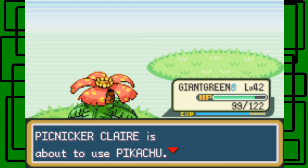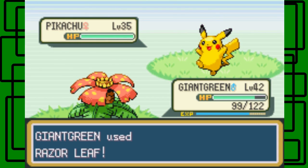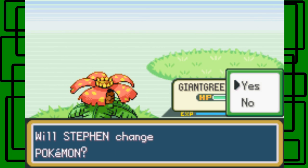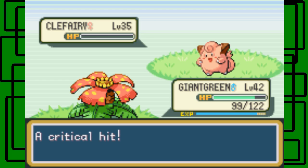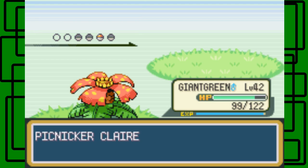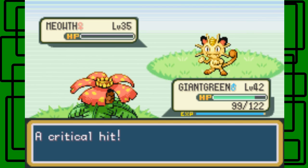She has a Pikachu as well. Let's go for another Razor Leaf, it hits, awesome. She has a Clefairy too. Let's go for another Razor Leaf. Hopefully this takes out the Clefairy — it does. Critical hit, awesome. And she has another Meowth. So she has two Meowths, a Pikachu and a Clefairy. Let's go for the Razor Leaf again. Jankoon should level up to level 43. Critical hit, awesome.